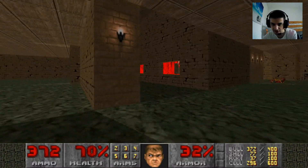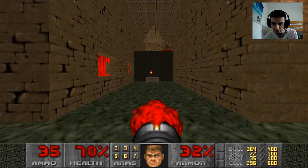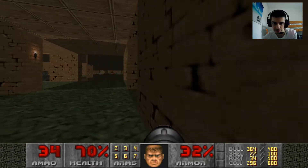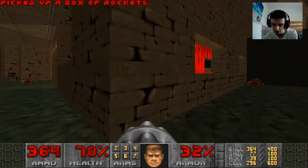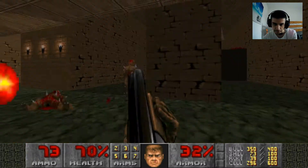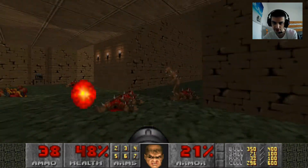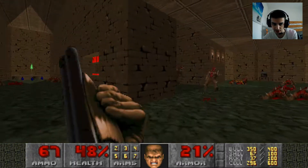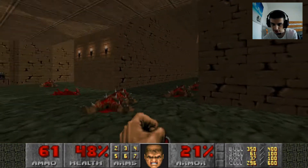I'd also like to point out that this map has the second most enemies in Boom source ports, but if playing through GZDoom or ZDoom it has the most enemies, because lost souls count towards the kill count in GZDoom. Now the ammo you should be worried about is your chaingun ammo — I think I've already said that but I need to stress it, because it is the truth. I'll explain why later.